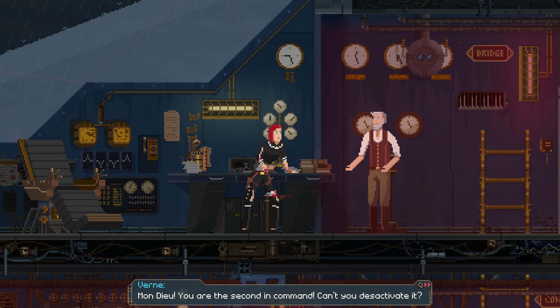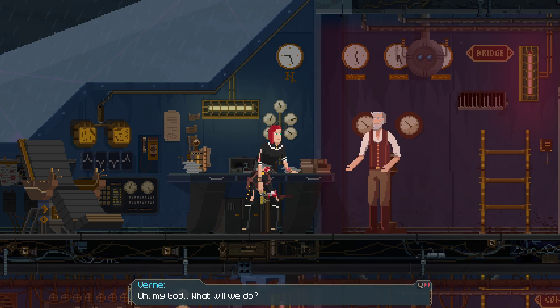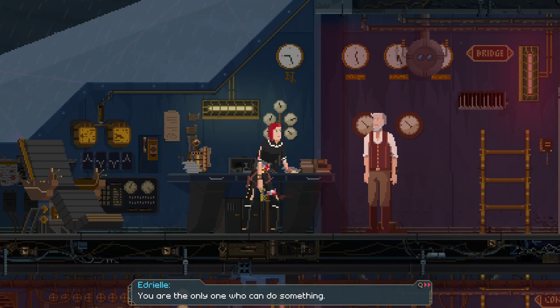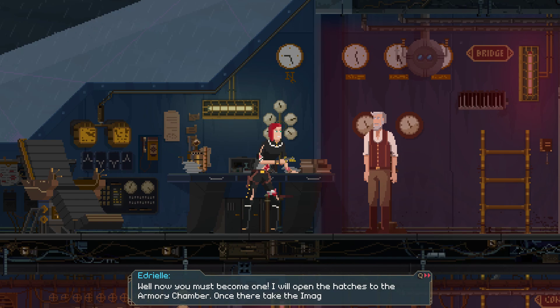You are the second in command - can't you deactivate it? Only Nemo knows the code. He told me to protect the bridge and speed away as soon as we release ourselves. But the engines are currently paralyzed until the captain reactivates the core. That's why we're still outside. Oh my god - what will we do? You are the only one who can do something. What? I'm not a soldier. Well, now you must become one.